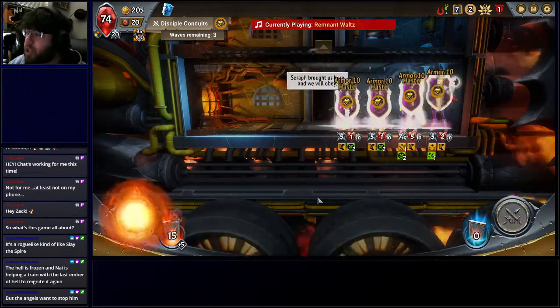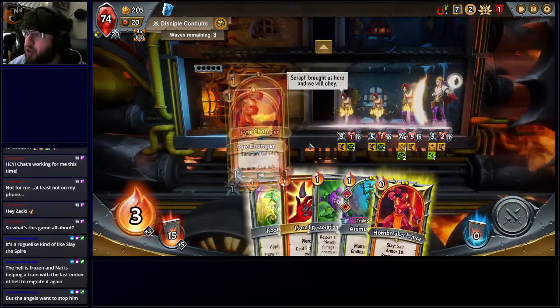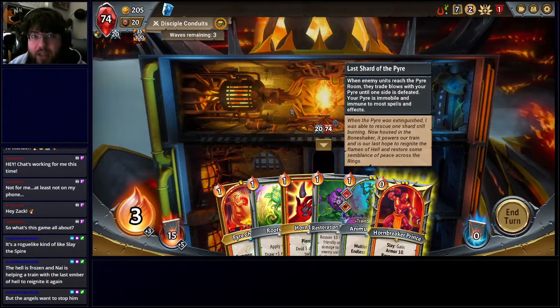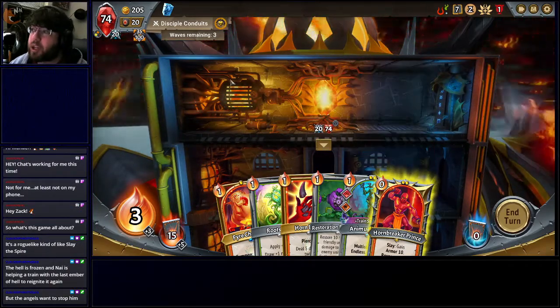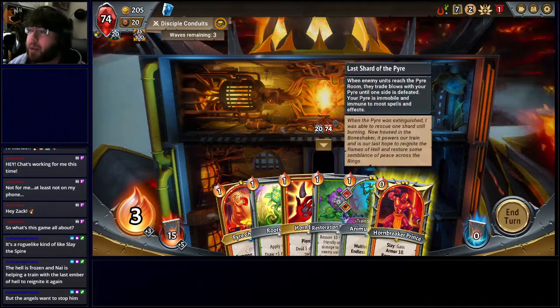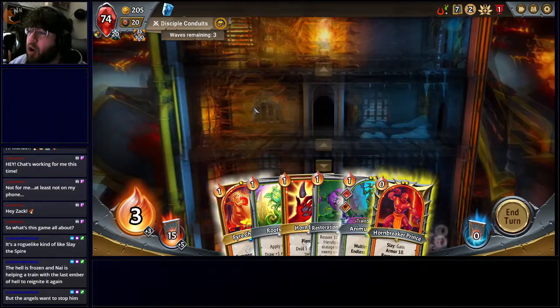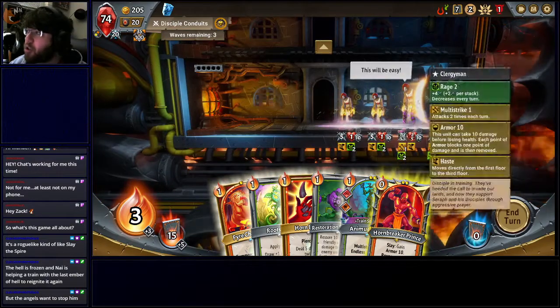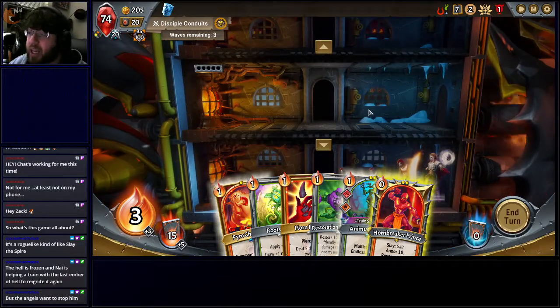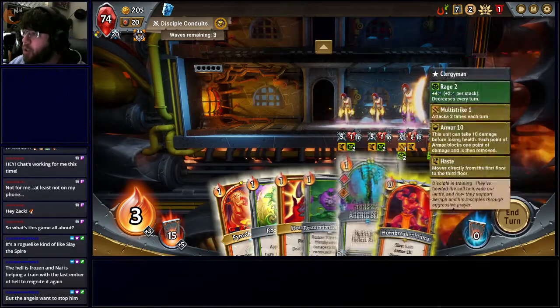My Train has three different layers: Layer 1, Layer 2, Layer 3. And the top layer is my Pyre — my Pyre is effectively me, these are my actual hit points. Enemy units every turn are going to ascend, and I want to kill as many of them as I can on the way up. Every turn I draw cards, very similar to Magic the Gathering. I have mana that pops up — they call it Ember — so I can spend three this turn.